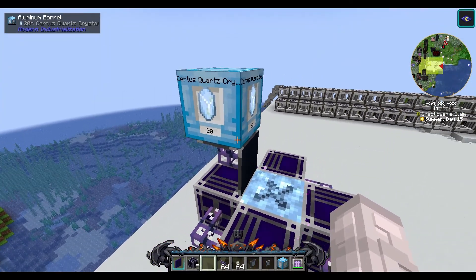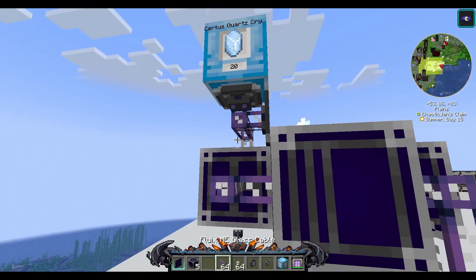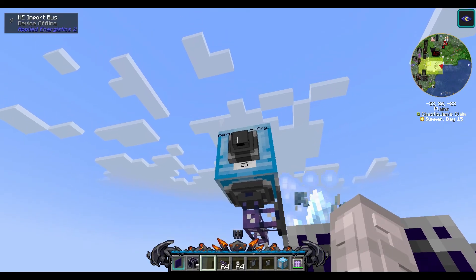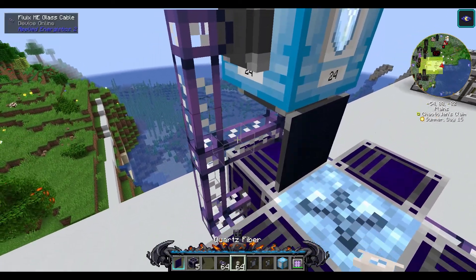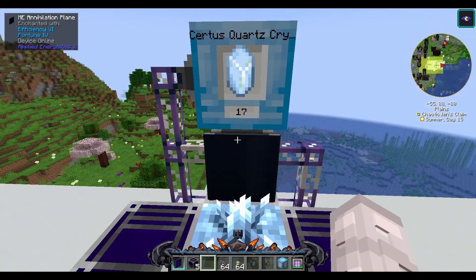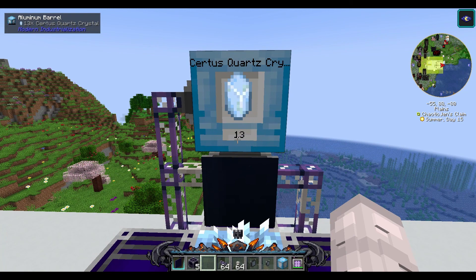Optionally, if you would like your Sirtis Quartz crystals to go into your network, all you have to do is take an import bus and connect it to the side of your barrel and then connect that down to your system. As you can see here, the barrel is slowly emptying and going into my system right now.